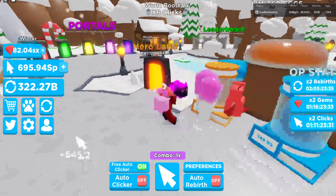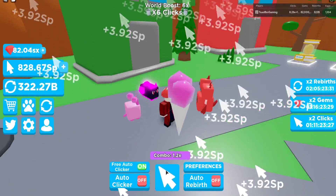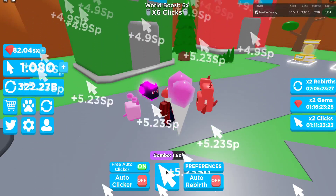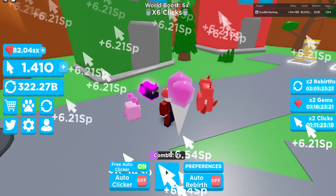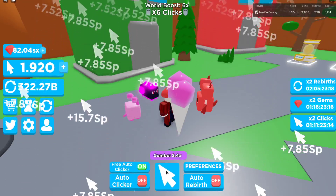I'm going to hero land — this is probably the best area to go to if you're trying to get strong really fast with clicks. There's a 6x world boost here, and there's also a 6x boost in the game going on right now. So if you go here, you're gonna get a lot of clicks really fast.